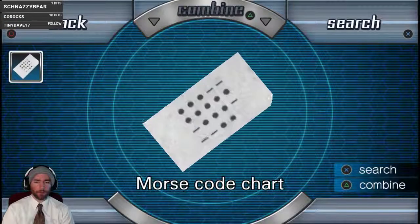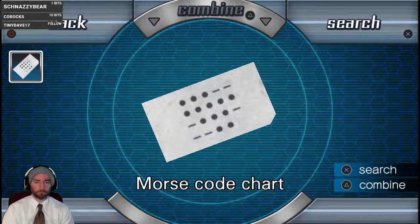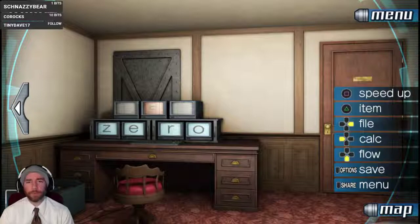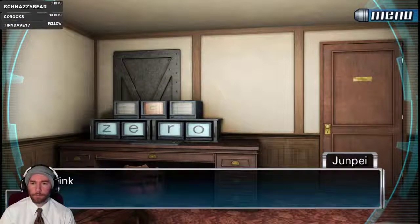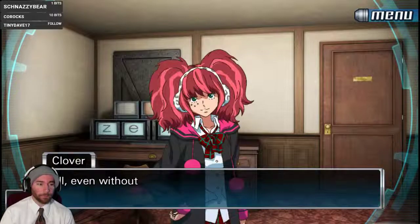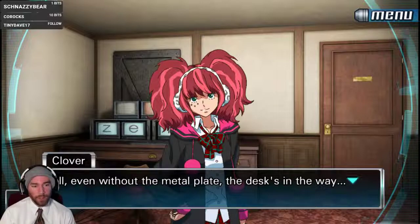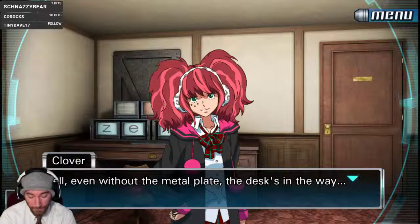We still have the Morse code chart. Turn zero into numbers? What would Z be? Well, on the book thing — wasn't it only going to V? Or is that just kind of... not an article table.